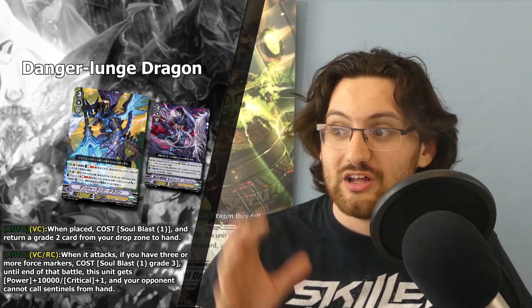Then we get to the second ability, and this is where the card goes from an interesting support card to an outright insane good card. It's an Auto on Vanguard and Rearguard Circle: when it attacks, if you have three or more Force Markers — and that doesn't specify they need to be under this unit — cost Soul Blast one grade three, and until end of battle this unit gets power plus 10k and critical plus one, and your opponent cannot call Sentinels from hand. That is the exact same skill as Dragonic Waterfall, except it works on Rearguard Circle as well, with the restriction of needing three or more Force Markers — which doesn't really hinder the card given how quickly the Mordred Phantom build generates them with Blaster Dark.